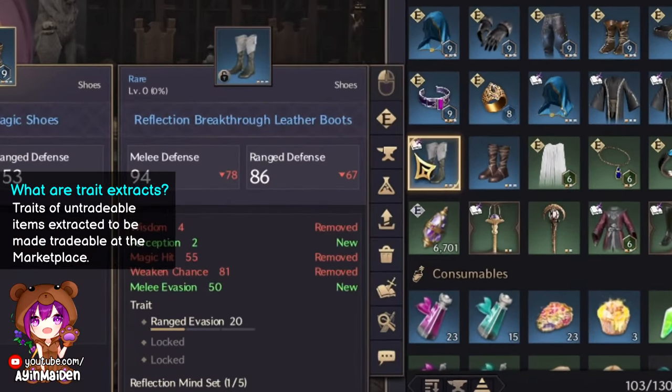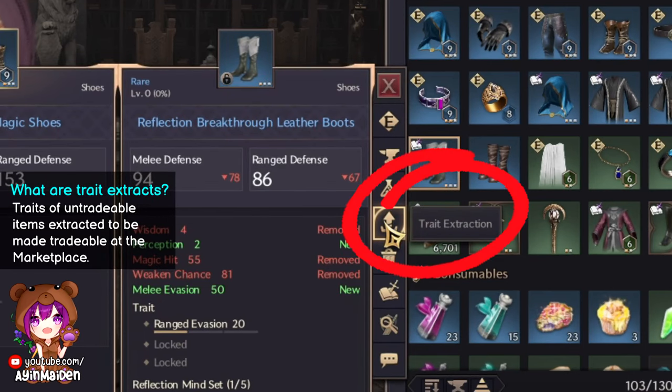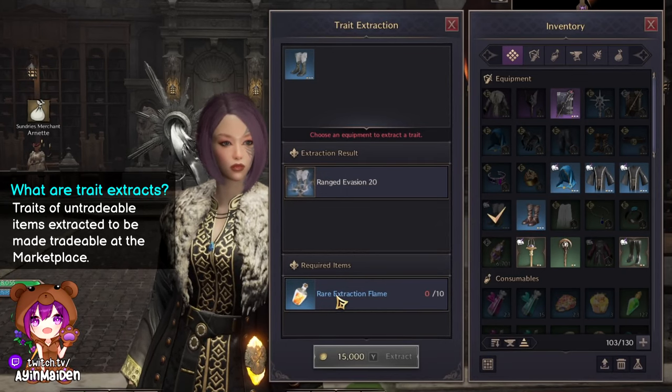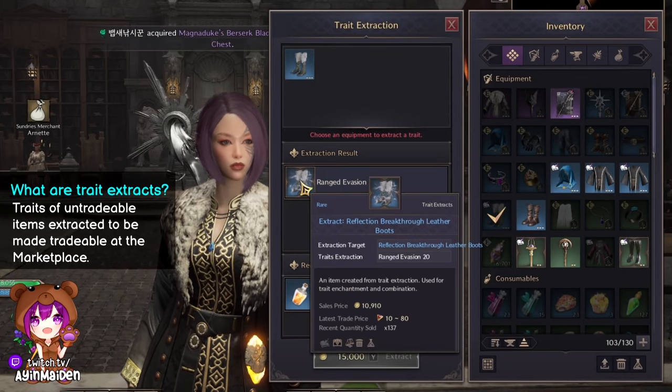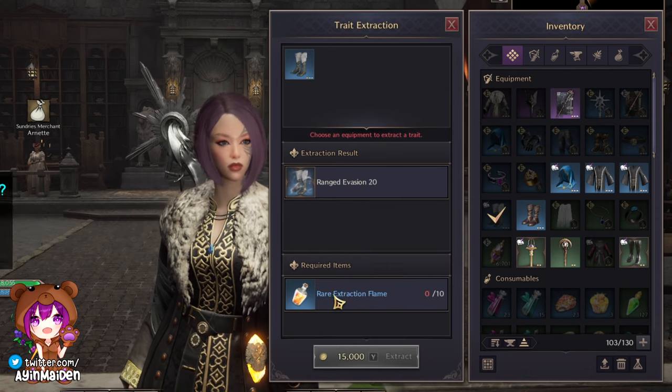Quick explanation: what are trait extracts? If you click on an item, you can see trait extraction here. You basically extract the trait of the item — usually an untradeable item — so that you can sell it on the marketplace. You will need the extraction potions, which are also at the sundries merchant.